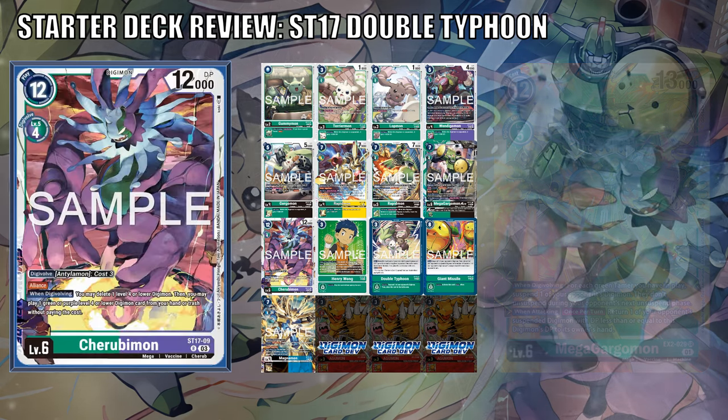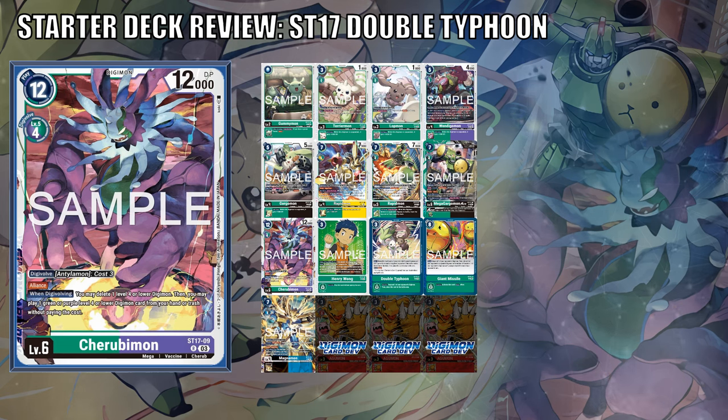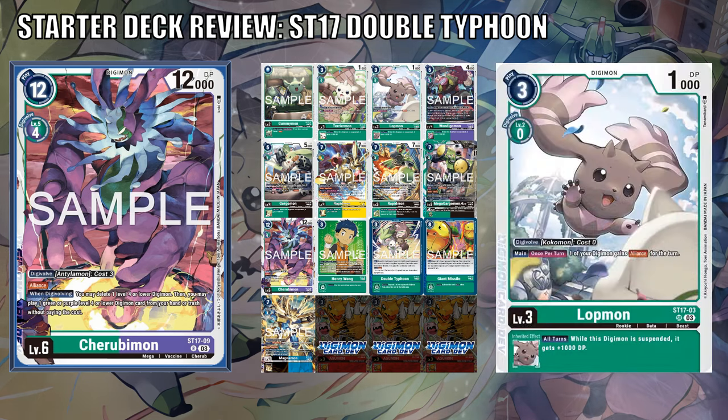Cherubimon costs 4 from a green or purple Digimon, or Antilomon for a cost of 3. It has Alliance and a when-Digivolving effect that lets you optionally delete a Level 4 or lower Digimon, then play one green or purple Level 4 or lower Digimon from your hand or Trash without paying cost. Meaning if you do play Lotmon, you could in theory give this Digimon another stack of Alliance. The only caveat is you must have two Digimon in play to suspend, to give Cherubimon's Security Attack plus 2 and the extra DP.